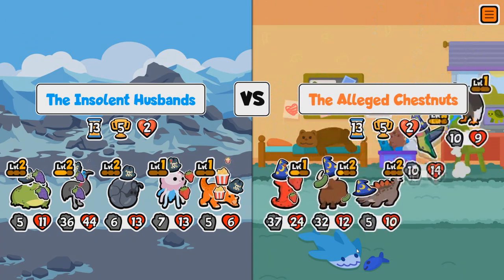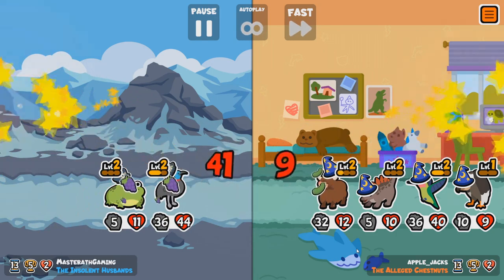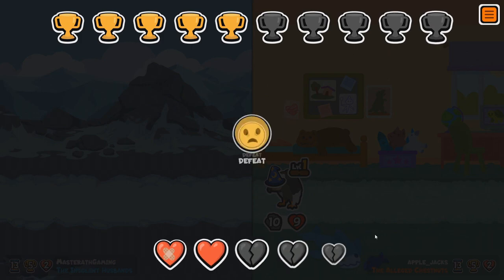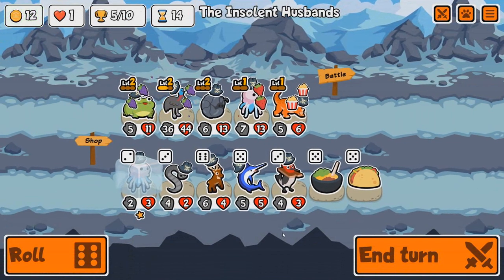The Alleged Chestnuts — that's a strong team, that is a powerful team. We were close. We were close, unfortunately not close enough there.